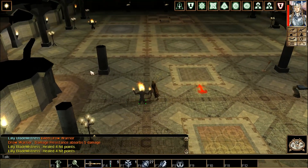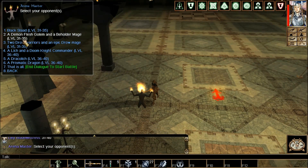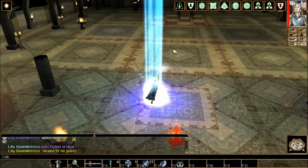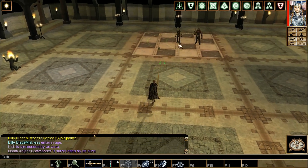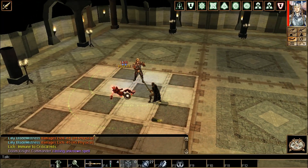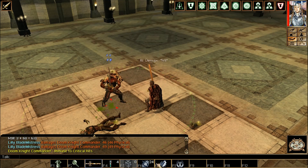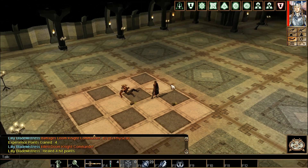Now we'll try the undead — immune to crits. We heal up and go straight in, using our Rage. We target the Lich and try to knock him down. Unfortunately he's immune to Knockdown, so we use our Ki damage and spam that. A few more hits and it's down. His guardian also dies painfully. You can use hotkeys like F5 or F6 for your Ki damage.